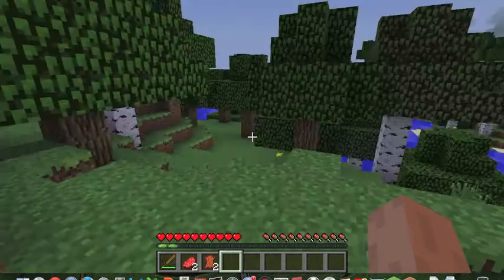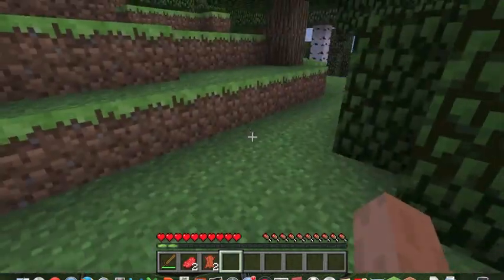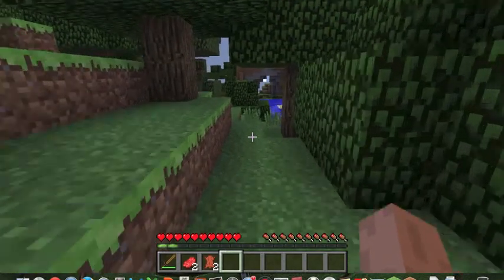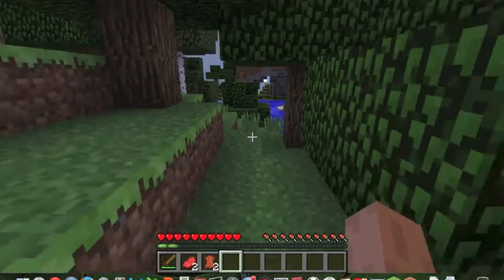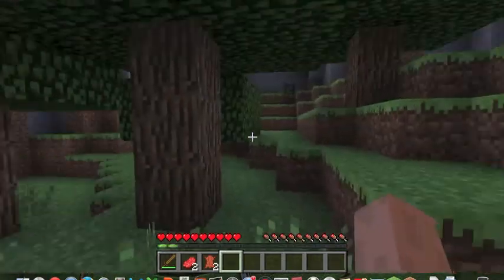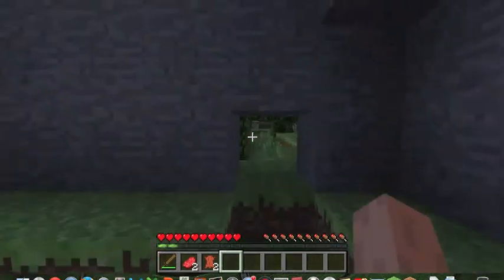Control is a new key added in 1.7. It's also used for sprinting — if you're moving forward and hold Control, it automatically sprints for you, instead of having to double-tap W.